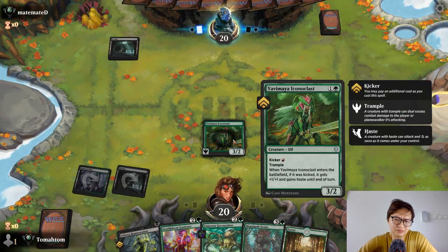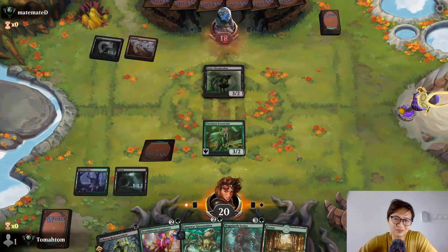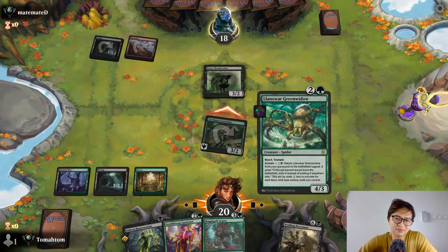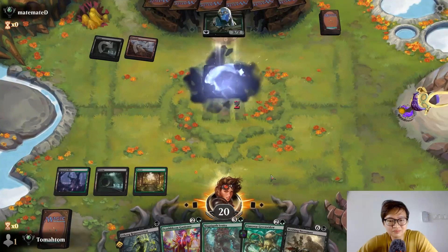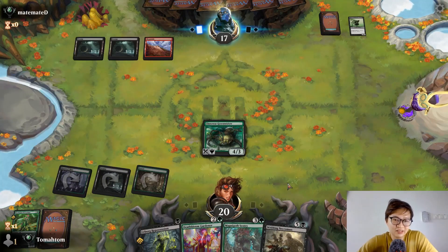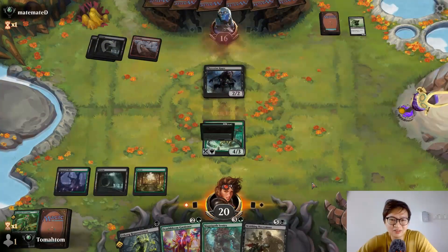Even with trample — my goodness. Even if we trade, it's still going to deal some damage. Better block. Okay, yep. Play another trampler — sick. Hopefully I draw a land. If I don't draw an untapped land, hopefully it's a tapped land — any land I'll accept. With a deck like this, Necromask is very good. Oh, Fracture Rager — actually, I hope to draw mine also.